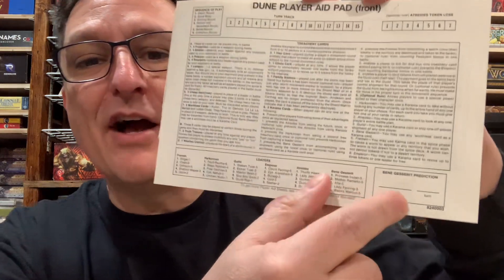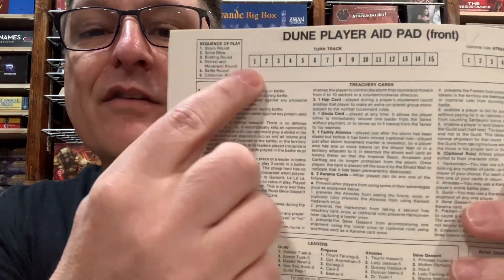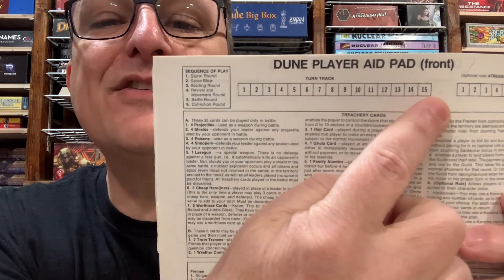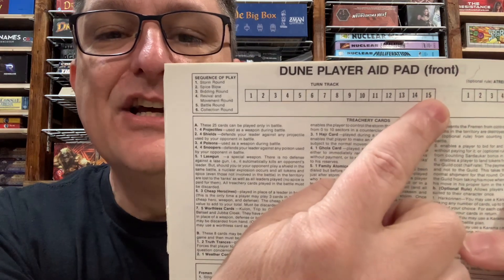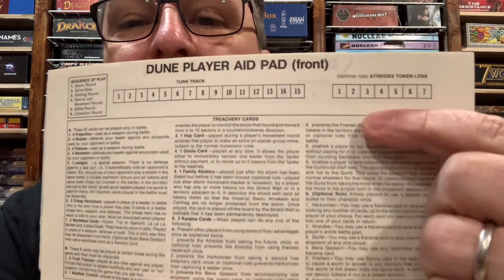Writing stuff down is so 1970s. Now in the 21st century, there are always components that replace the need to keep notes for most games. The other thing you've got on these pads is you would write down your prediction if you were the Bene Gesserit, and also keep track of the turns. Everyone could individually track the turns, and as you can see, the Avalon Hill version went to 15 turns. Whereas Galeforce 9 said, you know what, 10 turns of Dune is plenty — and it really is. This was made for a very long game.